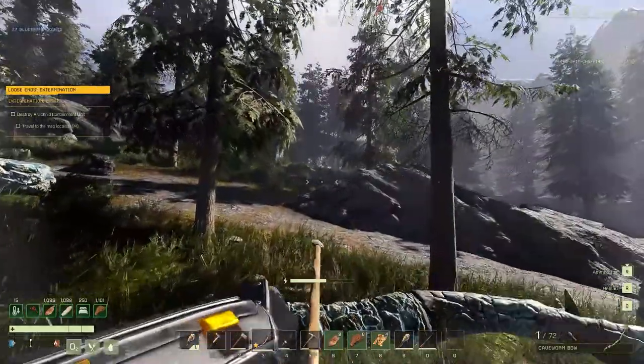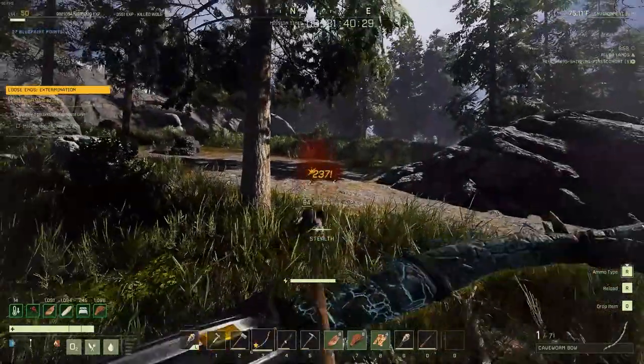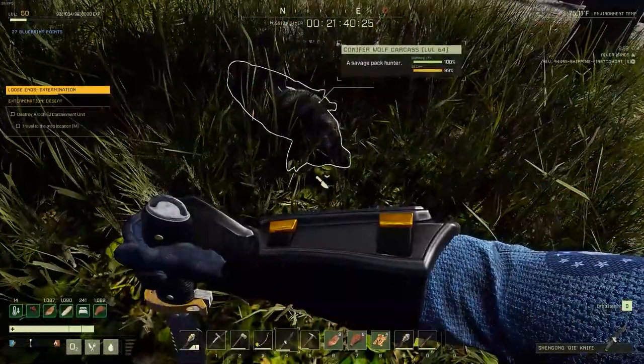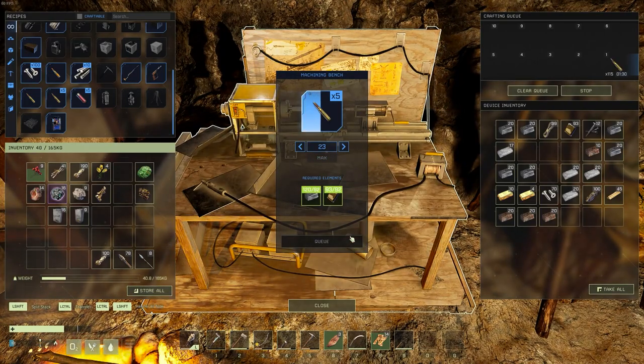If you are alone, I'd also recommend that you bring 2 hunting rifles and 2 bows with full durability on them, because even when you do this on normal difficulty, he has an extremely large health pool. You will also need approximately 200-300 bullets, depending on how good your aim actually is.